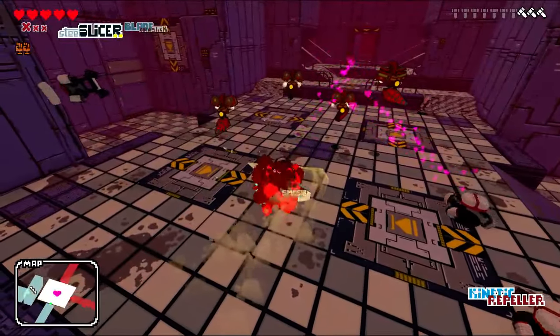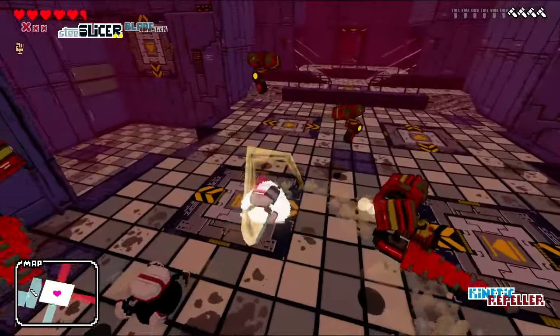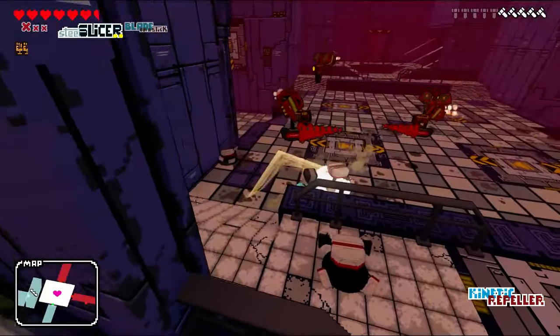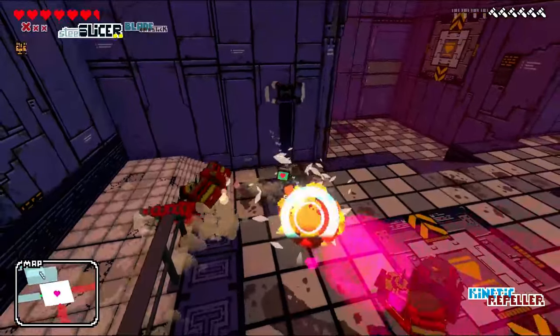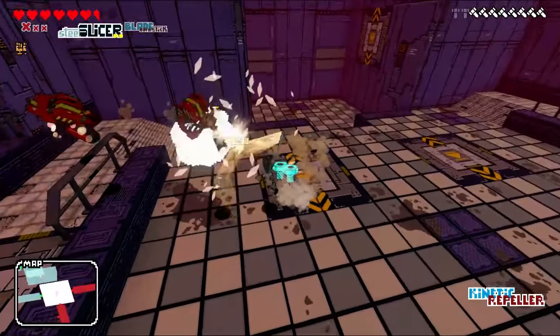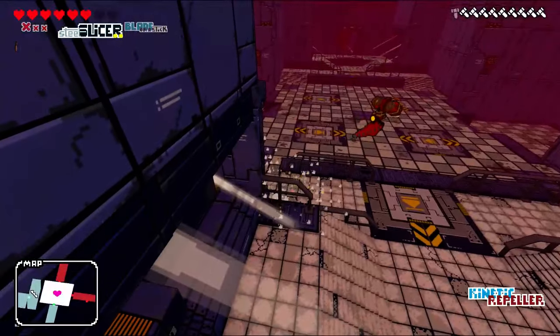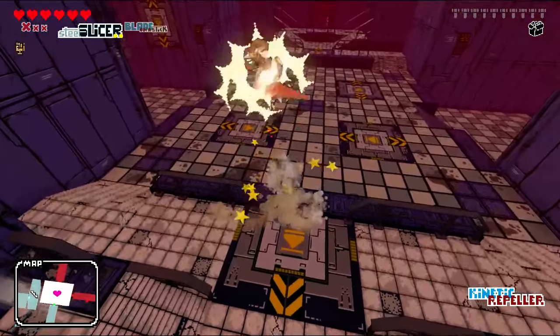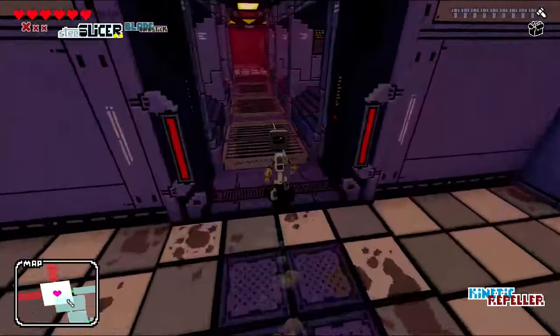Then we have healer robots - unfortunately you cannot trick them into firing at you no matter how hard you try. When you get small units like that you'll get defense buff ones and healer ones. It is important to take those out first, because otherwise you're just going to be fighting enemies that just regen health constantly.